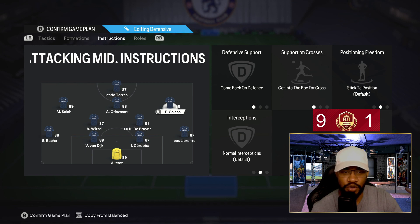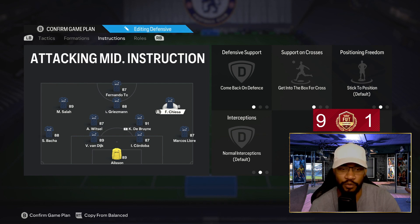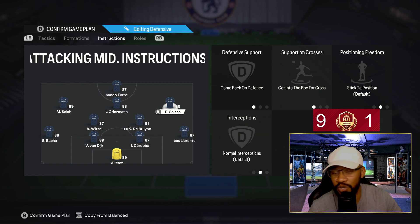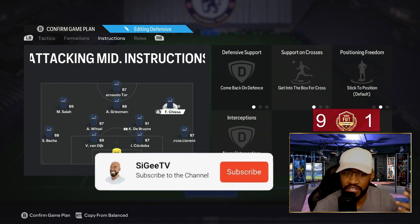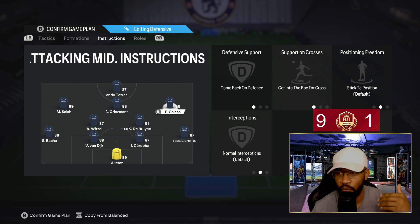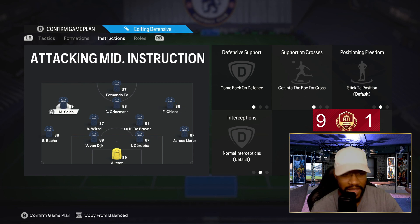Your wide attacking midfielders — your left and right attacking mids — are on come back on defense and get in the box for the cross. This is plain and simple for every single 4-2-3-1 custom tactic. Your wide cams always have come back on defense to help out. They don't drop too deep, but they're close enough to the fullbacks. Get in the box for the cross means your wingers are there waiting when you want to get a shot away.